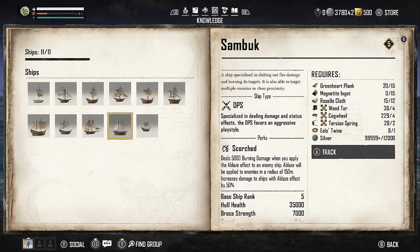Next up we have the Sambuk, a DPS ship specialized in dealing damage and status effects that favors an aggressive playstyle. This is by far the absolute best ship to use in PvP. The main reason is the perk Scorched — it deals 5,000 burning damage when you apply the ablaze effect to an enemy ship. Ablaze is applied to enemies within a radius of 150 meters and increases damage to ships with the ablaze effect by an extra 50%.